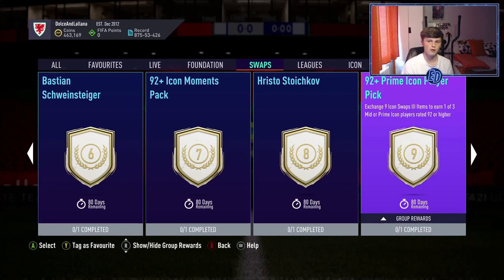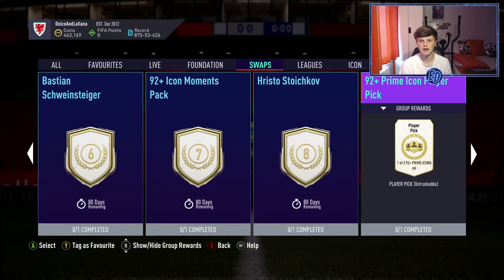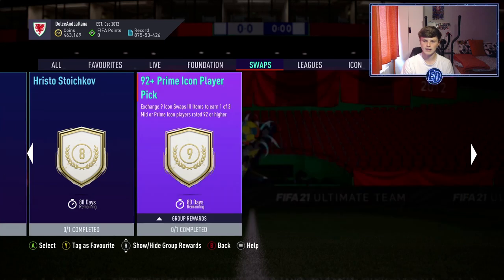For 9 tokens you get a Prime Icon player pick — that's all of this section's swap tokens. It is a player pick, so you could get Pelé, Maradona, Ronaldo and have to choose between three of them. However, the 92-plus Prime Icon player pick description says it could be a mid or prime icon, which they don't make clear in the title — so look out for that.